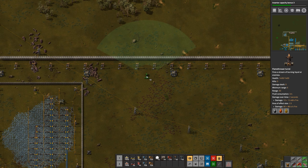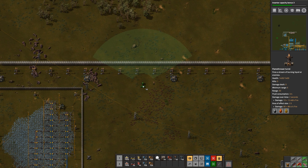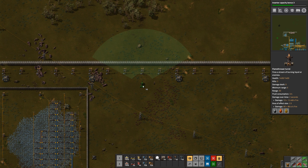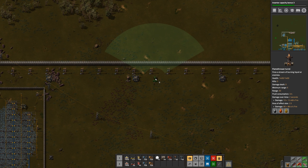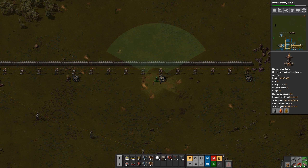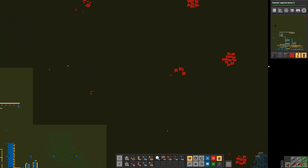So we can set these — I'd like the maximum spread to be just in front of the wall like this. Let's see if we can get this to tile nicely as well. What if I put them right next to the roboport like this? Is that going to give me enough coverage?